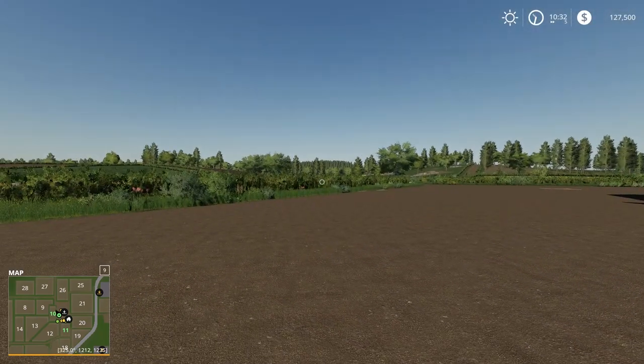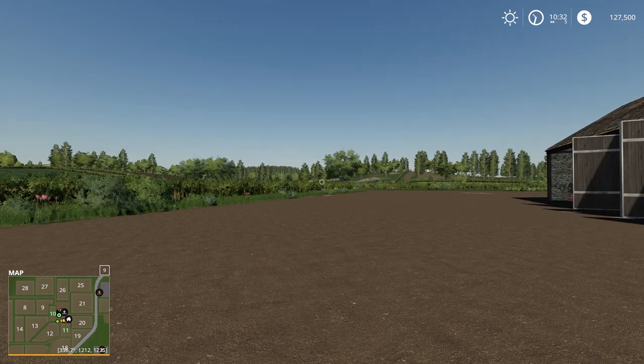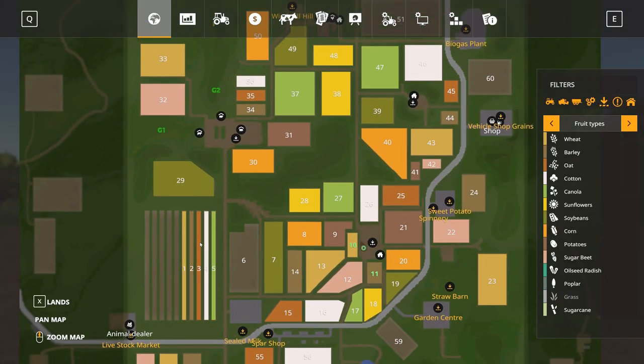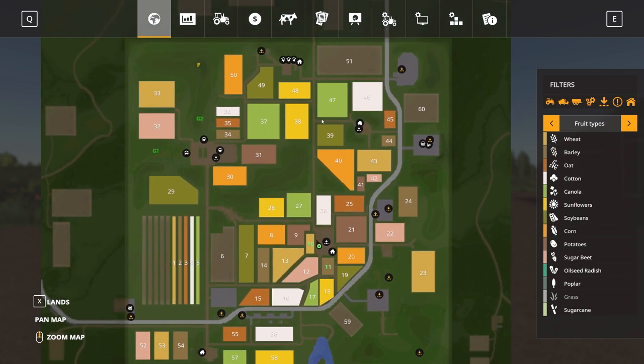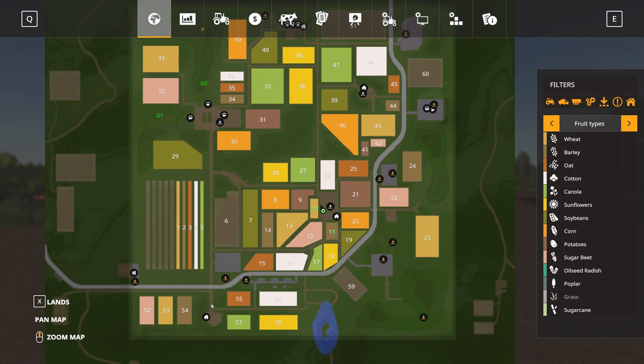Bringing up the main map and PDA, we can see the full playable map area. There are multiple farms: the main farm, a poultry farm up in the north, a little arable farm for basic farming, an animal farm with pigs, sheep, and cows, a horse farm to the south, and all our buy points scattered around the map.